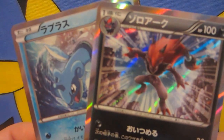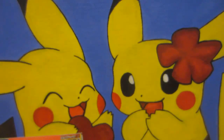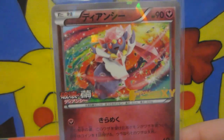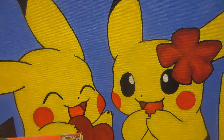We got our Lapras and our Zoroark holos — pretty damn sweet. Two for four, definitely not bad. And then bam — Diancie! Can't be down if you got a Diancie promo. Oh my god, I love this. Alright, enough of me slobbering over my promo, Jordan.